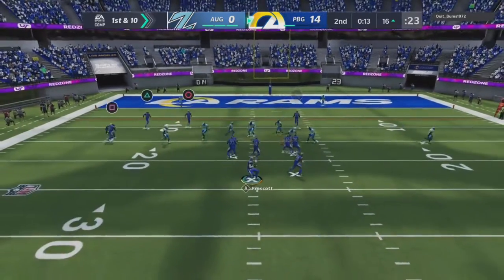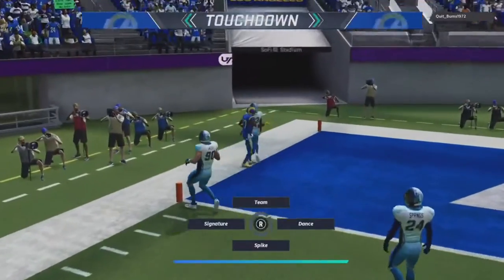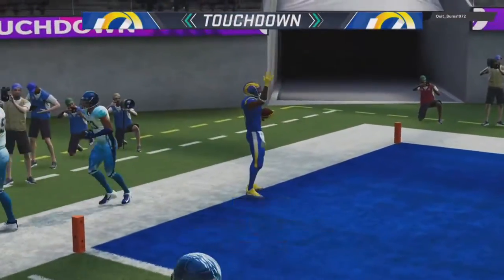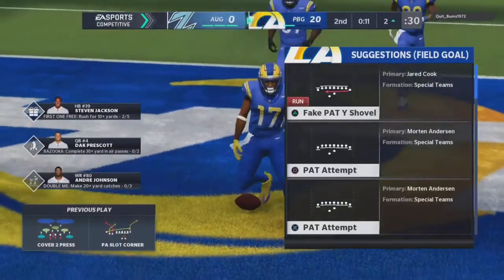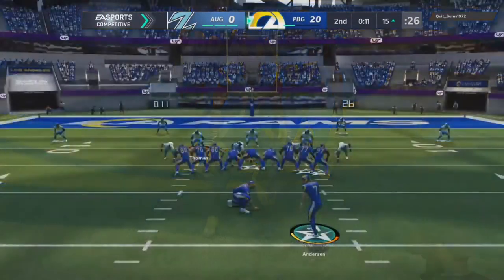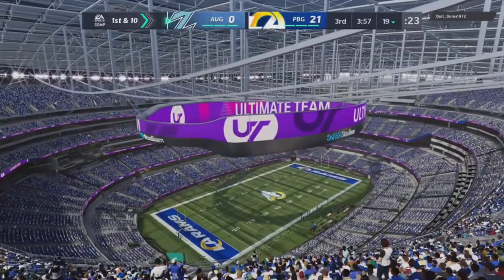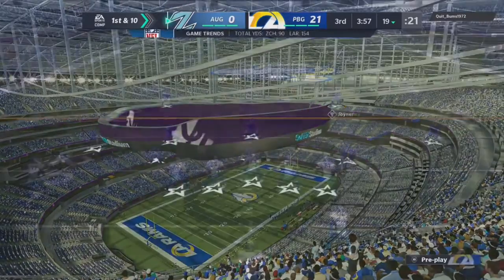Hopefully we can get Bobby Woods a touchdown here. We get the touchdown on the corner pass — Bobby Woods! You can hate on me all you want for running corners, but it's open every time with this man. We're gonna go up by 21 points in the first half. Let's see what bro has in store to try to come back.